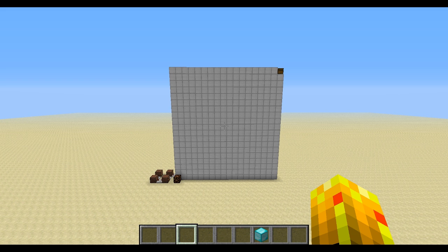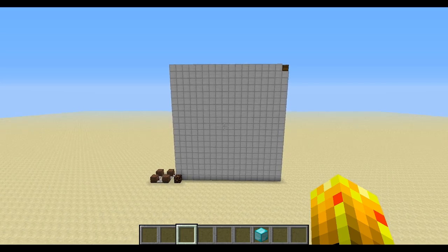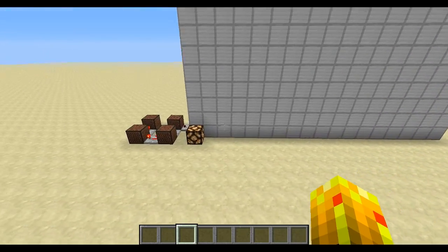Hello guys, today I've got something a little bit weird to show you, and this is diagonal movement of items. I'll just give you a little show, it's the best way of doing it. We put this item into here, and it comes out down here in a chest.